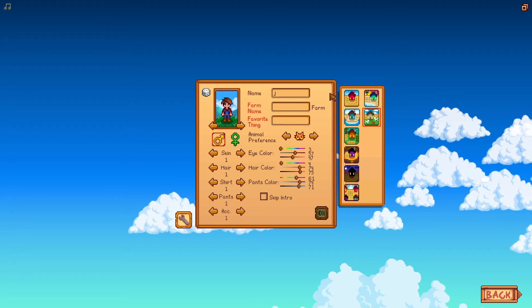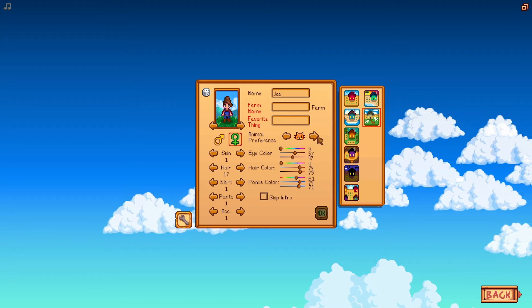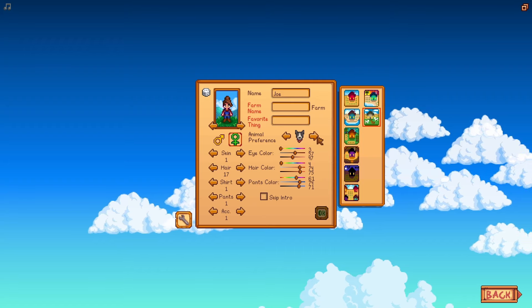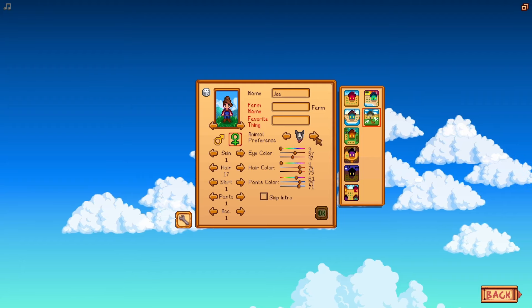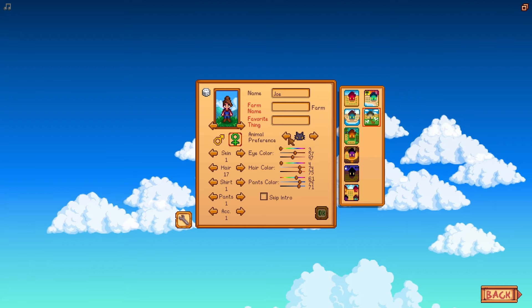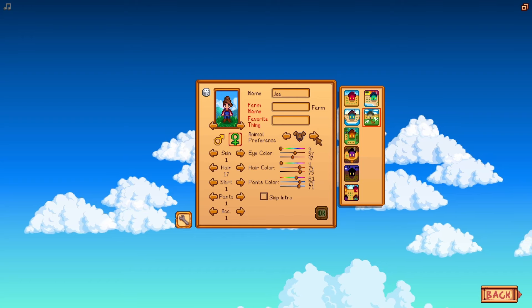I always struggle a lot to name my farms. We also get some new cats and some new dogs, I think. Oh my god, look at them. I think both of these are new. I want to pick a dog because I really like dogs. I mean, I like both, but I'm generally more of a dog person.